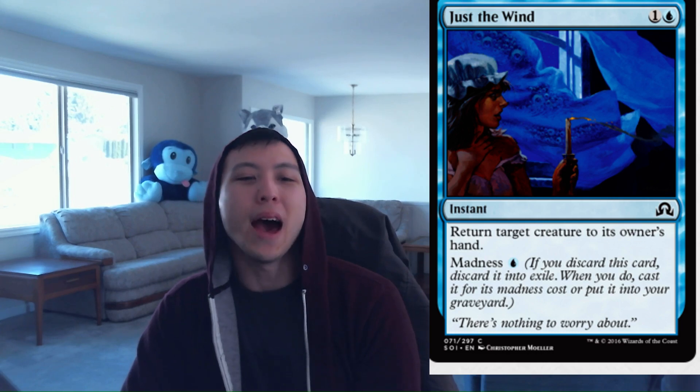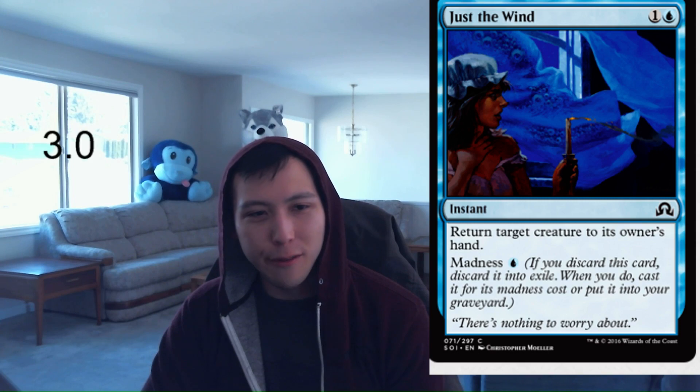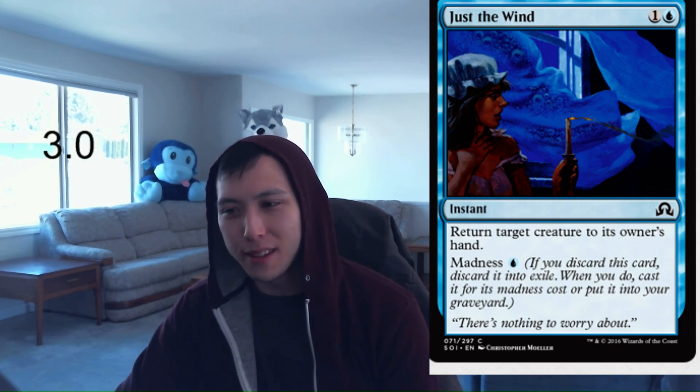Just the Wind: 1 blue, 1 colorless, Instant — return target creature to its owner's hand. Madness for 1 blue. This is one of my favorite cards from the set. It's not broken or anything but it's just value, value, value. You can easily Madness this card to get extreme value. I expect this to be one of the best blue commons in the format. I'm going to give it a very solid 3.0 — bouncing a creature is not impressive by itself, but the added benefit of being able to Madness this away is so nice. Maybe even 3.5, but 3.0 is perfectly acceptable for Just the Wind.